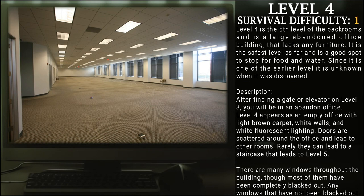Level 4. Survival Difficulty: Class 1. Level 4 is the 5th level of the back rooms. It is a large abandoned office building that lacks any furniture. It is the safest level so far, and is a good spot to stop for food and water. Since it is one of the earlier levels, it is unknown when it was discovered. After finding a gate or elevator on level 3, you will be at an abandoned office. Level 4 appears as an empty office with light brown carpet, white walls, and white fluorescent lighting.